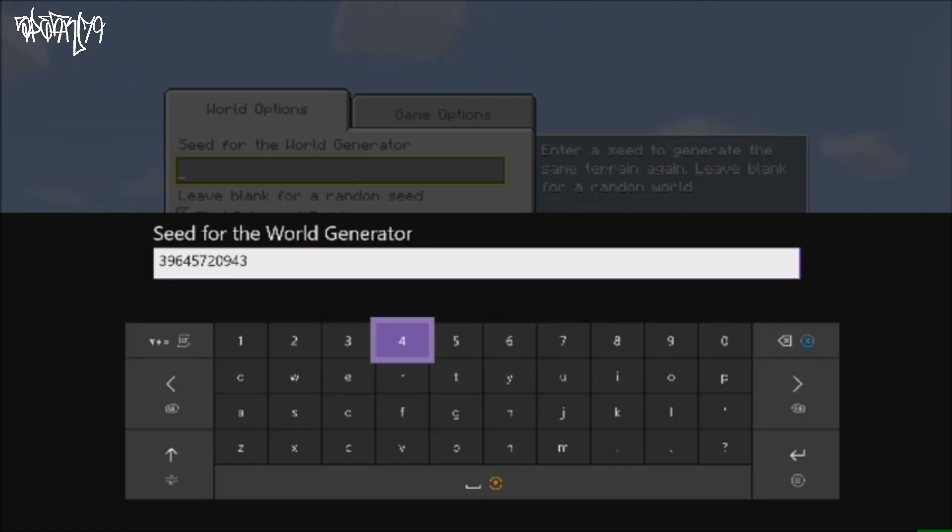In your difficulty settings you want to make sure that you have it on survival and not peaceful, and that it's on easy or higher. The first couple times I did this I was wondering why the enemies weren't spawning in — it's because I had it on peaceful.